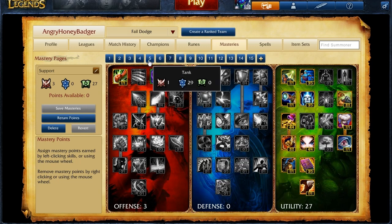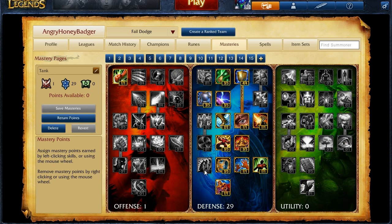If you wanted to take Leona tanky, because that's your role, you can go with a 1-29-0 page. This way you go full tank, you have tons of defense, and you have better stats to help you live longer and tank fights better.